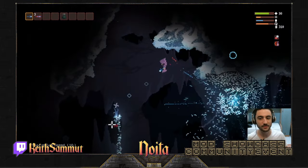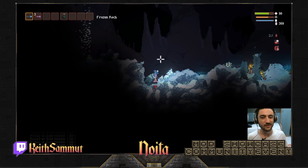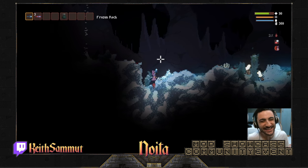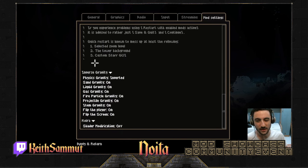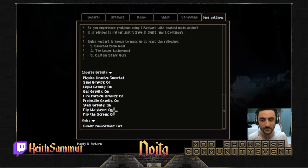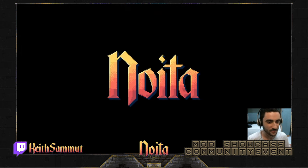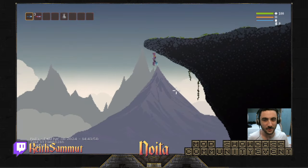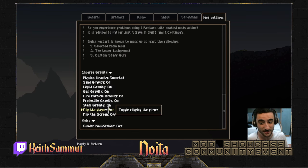I'm thinking of showing you the mod settings now. We have inverse gravity — we can toggle physics gravity, sand gravity, liquid gravity, projectile gravity, flip the player, flip the screen. Let me make the game normal with inverted physics only. Options → Mod Settings... it needs to be on — this is strange, it might be a bug. It shouldn't go up. Let me use the online inverse gravity version.